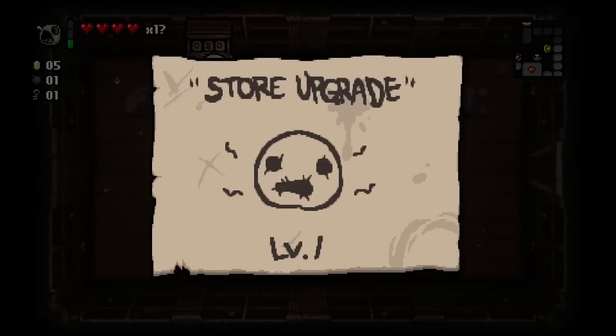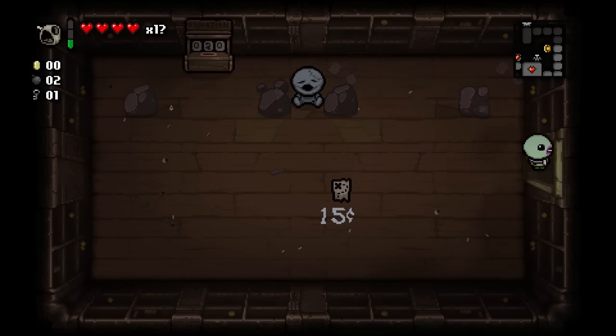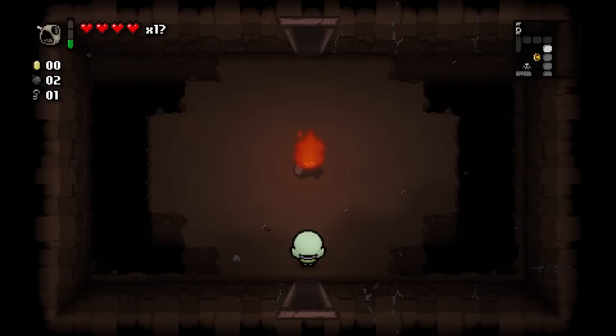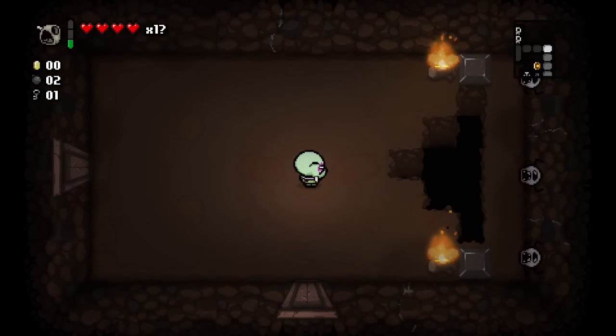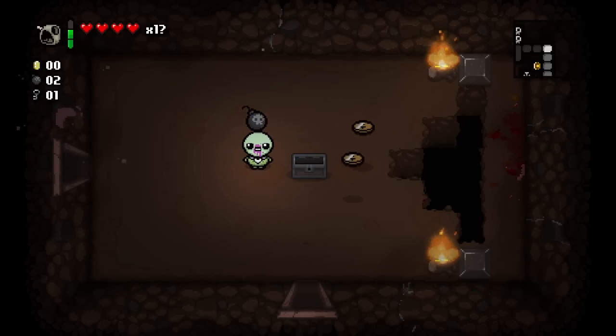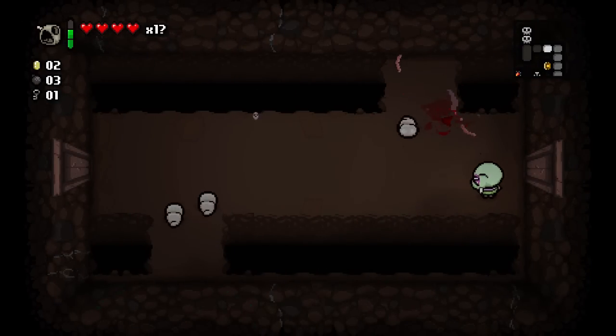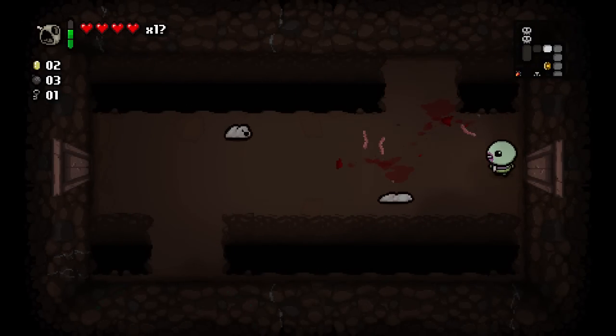We're just gonna donate some money — and we've upgraded the store. From now on all the stores we see will have at least three items for sale. Most of the time they had two and every once in a while they had three. As we donate more and more money the store will keep upgrading to allow you to have even more items.